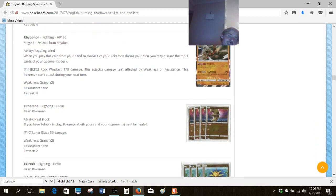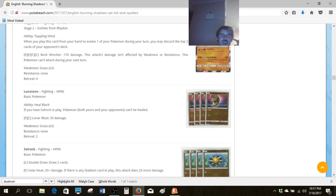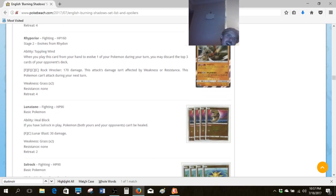Then we've got the Rhyperior family. Toppling Wind is a reprint from a previous Rhyperior — discarding three from the top of your opponent's deck — it's not easy to put into play or maintain, but Super Scoop-Up's been reprinted, so maybe that's something. For Rhyperior's potential in Expanded, I don't really think there's that much there — there are better deck-out decks. Durantula is a better deck-out deck, Wailord is a marginally better deck-out deck, even Pound Doom maybe. Toppling Wind's previous version in the Diamond and Pearl series had Broken Time Space to help it, and even then a Rhyperior deck just wasn't that good. I don't see it being playable right now.